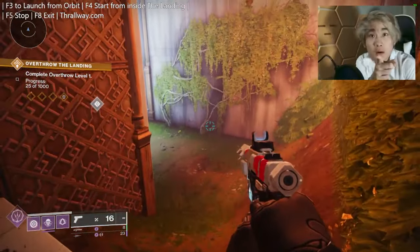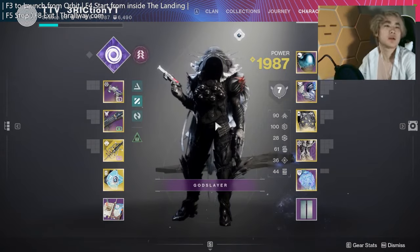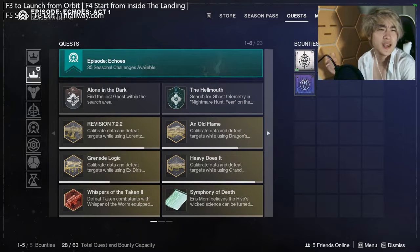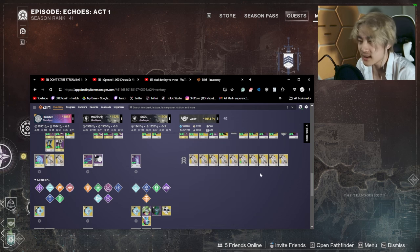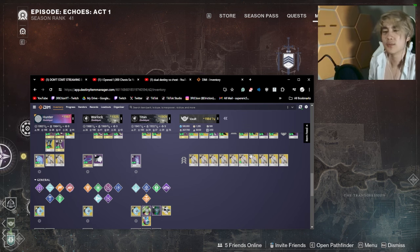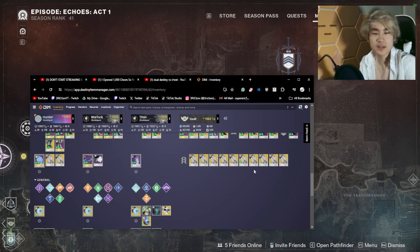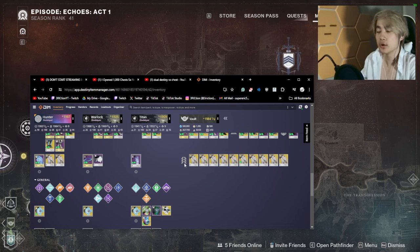That's three times worse than manually running the chest loop, but it is true AFK — while you're sleeping. The guy trying to do Dual Destiny went to bed instead of grinding three or four hours, while I went to sleep and came back with ten-plus items. The longer you run it, the more the statistics converge on that 2% rate.